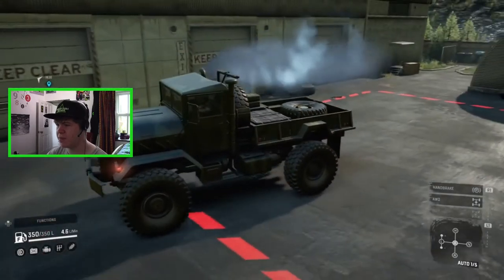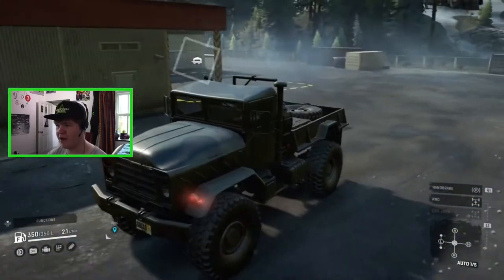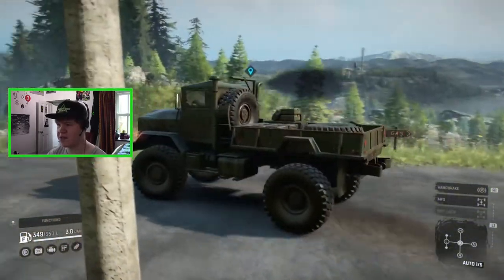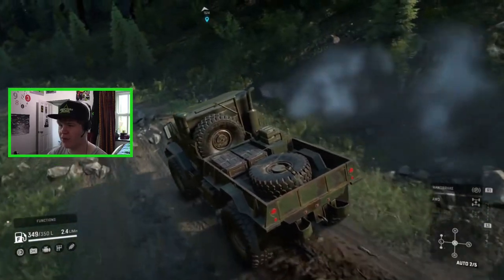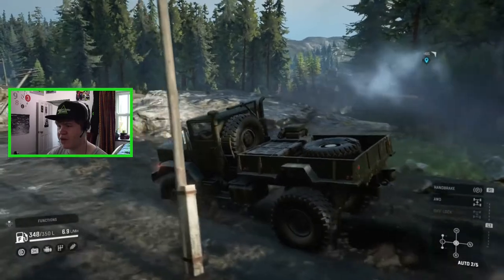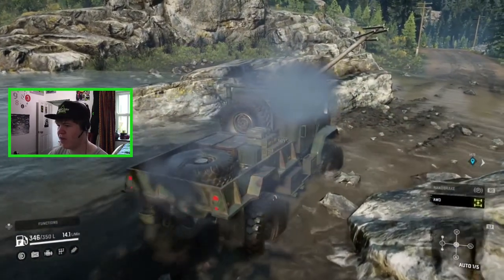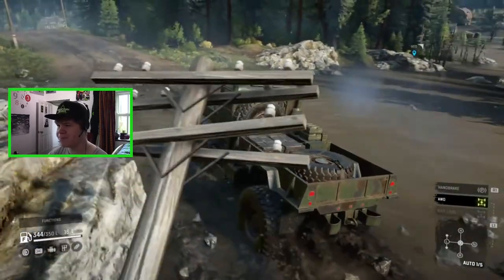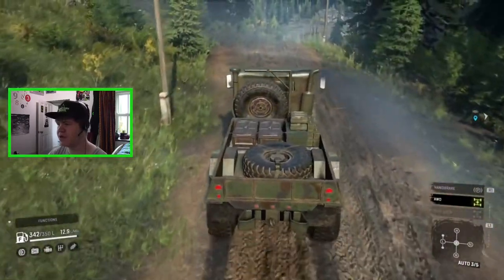Here we go in the Big Bob - this thing is quite big, in fact. It looks absolutely awesome. I really like these smaller military trucks. I say small, but it is absolutely massive - it's got 61-inch tyres on here. Hopefully that means it's going to be more than capable of what we want to do today. I don't think it's the fastest truck in the world, but as long as it can get us where we need to go I'm not too fussed about the speed. We've got switchable all-wheel drive and diff lock. I'm actually going to put all-wheel drive on right now. We've got 350 litres of fuel, though I think this thing might be quite thirsty.